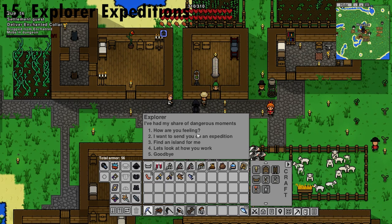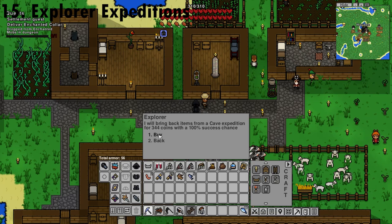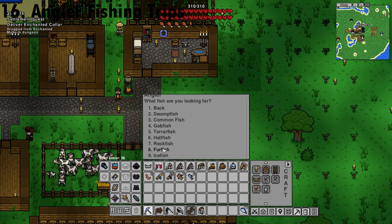You can hire explorers and send them out on expeditions — just choose where you want to send them and click Buy. Once you hire an angler, you can send them on fishing trips to go and collect fish for you — just select Buy.